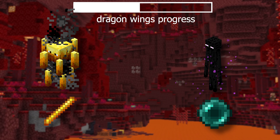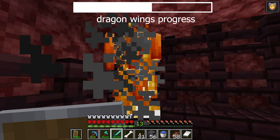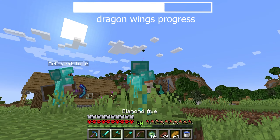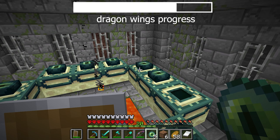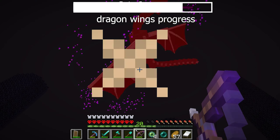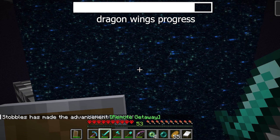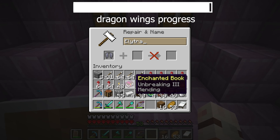Next we ventured into the Nether, targeting blazes for their rods and endermen for their pearls — these ingredients craft eyes of ender, which guide us to the dragon's lair. We located the fortress for the blaze battle, then trekked to the warped forest for a fight with the endermen. Our newly crafted eyes of ender led us to an underground stronghold where we located the portal room and jumped in to fight the dragon. After a swift battle and no casualties, we defeated the dragon.